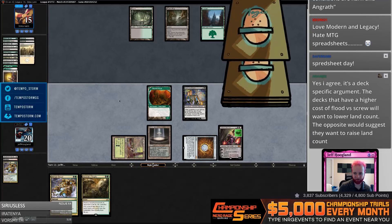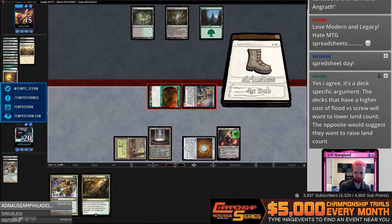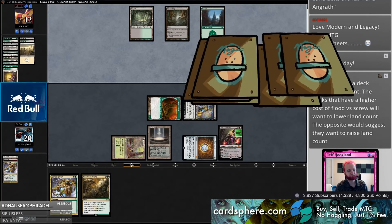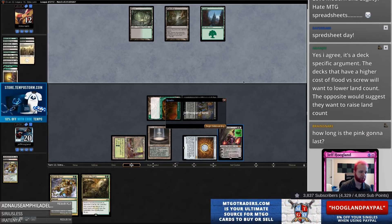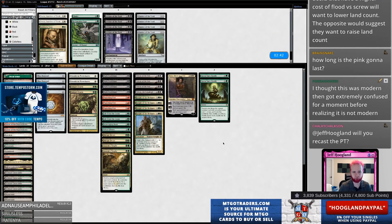It's Friday — gotta buckle down and get all the actual work done before the weekend. That opponent played an exceedingly large amount of garbage time. On to the next one. I think the people that said they want this to kill Mother of Runes — that's probably correct. I don't want to trim here though. I wonder if I cut a land in this matchup — Ghost Quarter's not particularly good.